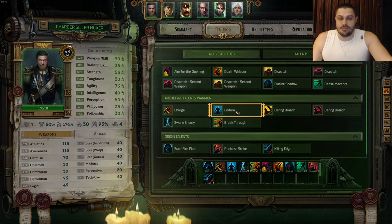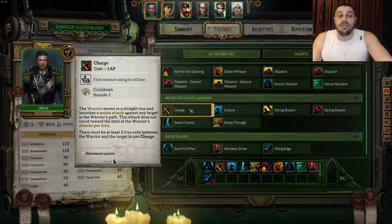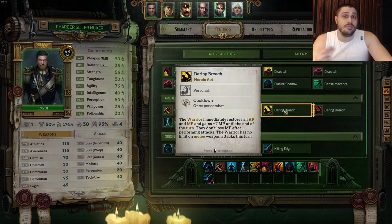How do we play this charger slicer dancer warrior assassin? At the start when you're a Warrior, you want to hit Endure, remain behind, make a Sworn Enemy out of someone, and pick targets smart. The time to go in and use Breakthrough is after the charge - but be patient for a round or two. Your allies should build up momentum first. Once you have momentum, you charge in, whack a few enemies, then use Daring Breach to burst everyone around you. Movement points and damage are absolutely crazy - this is your main damage output as a warrior.